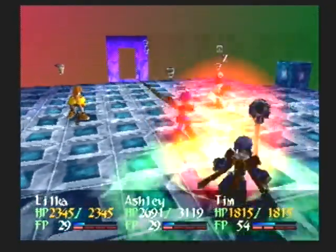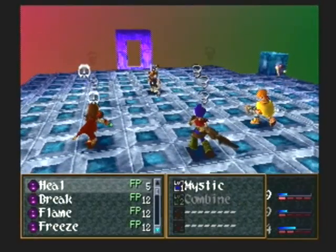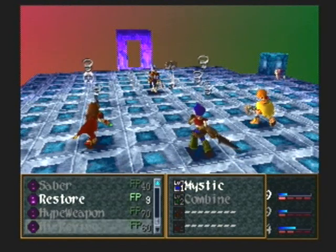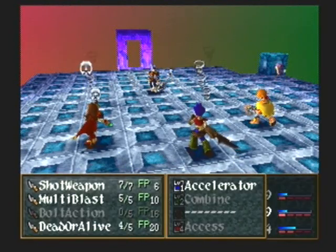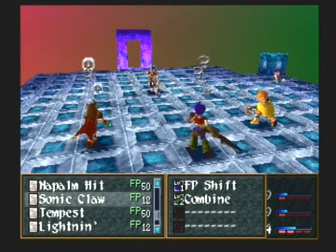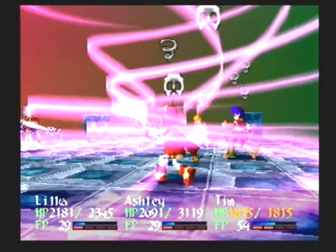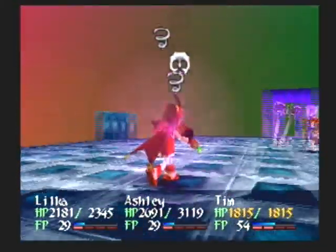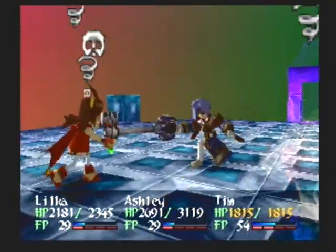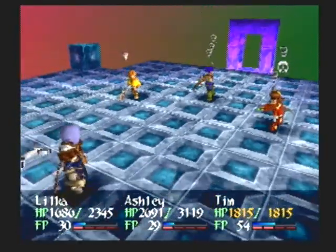She's not a joke, I'll put it that way. There we go, that should do it - nope, one more turn. I can get a Protect off on Loka. Dead or Alive, and I'm gonna cast Napalm Hit - it doesn't matter. Ashley, finish her off!